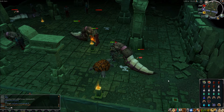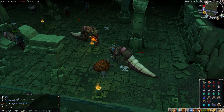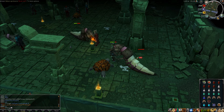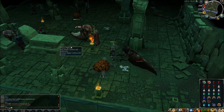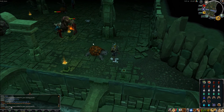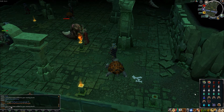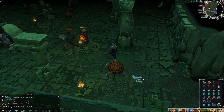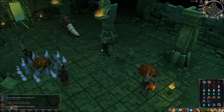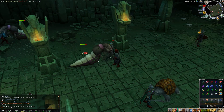Because if you're ranging, these guys will be using their mage attack. So if you're below 100 combat and you're ranging, you should use protect from magic as well. We're just going to keep on going here for a while longer and see if we can get something nice to drop.